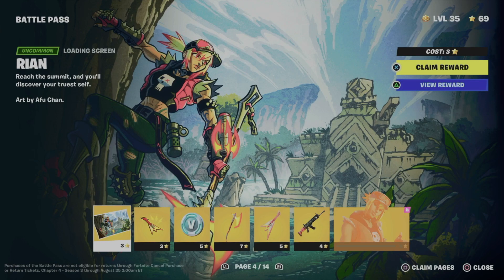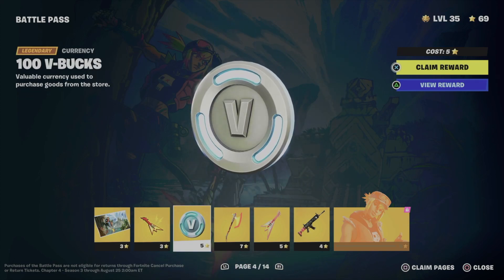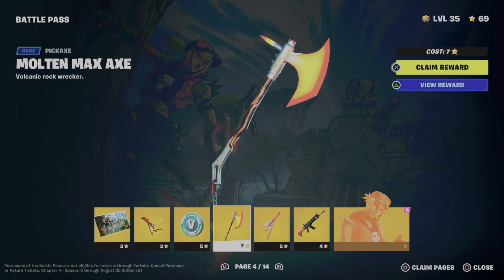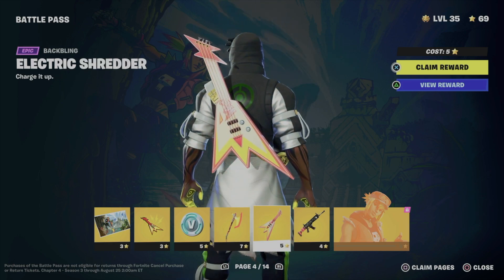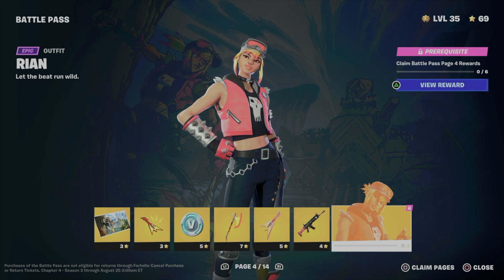On page number four we're going to be unlocking this awesome screen saver, the modcon, we're going to be getting some V-bucks, this awesome pickaxe, this back bling, and this awesome wrap. And finally the skin will become unlocked and we can claim it.